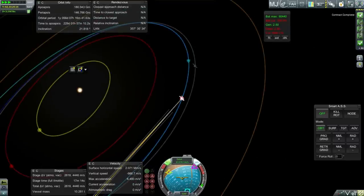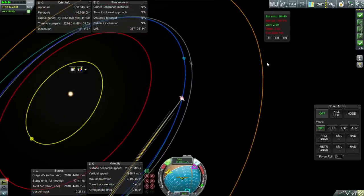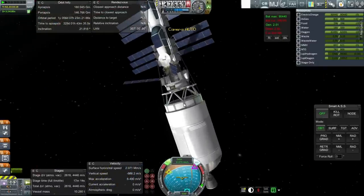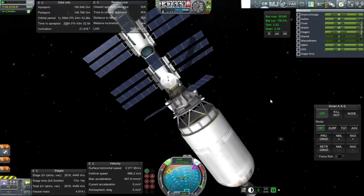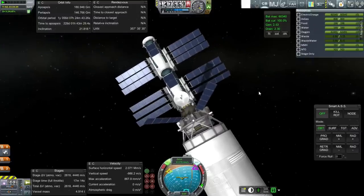I think we completed the contract. Yep — solar orbit station is complete! Easy as that. Now our generation and drains seem to be balanced. Let's ditch this module — I don't think I'm going to change its orbit now. I forgot about the signal delay.